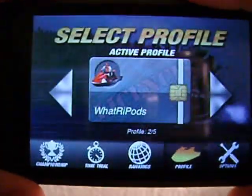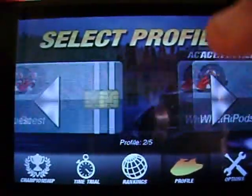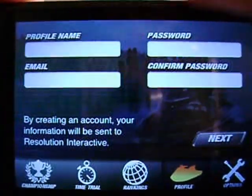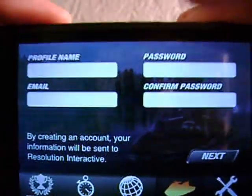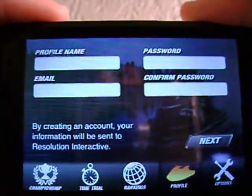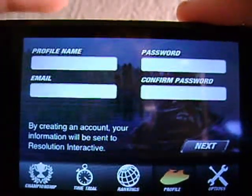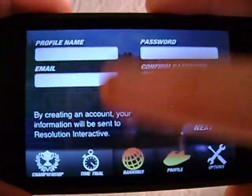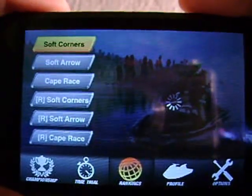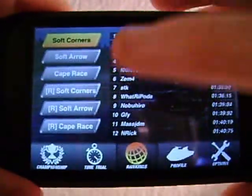We've got our profile right here — you can have up to five profiles. You have a guest one which comes on it, and you can set up your own profile. You go down to create a new account, enter your profile name, your email address, your password and confirm it. Then you enter in things like your birth date, your sex, and your country. Let's go into records — these are for the time trial mode where you set a certain time and then people try to match your score. As you can see I'm number eight, but there's only like 40 people that have this application so it's not that big of an accomplishment.